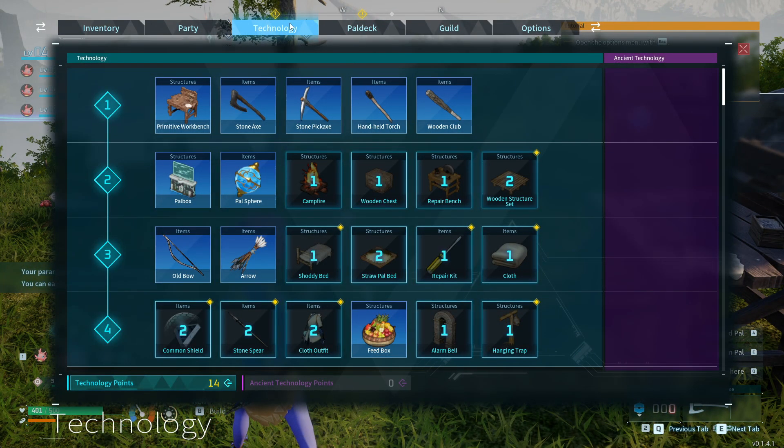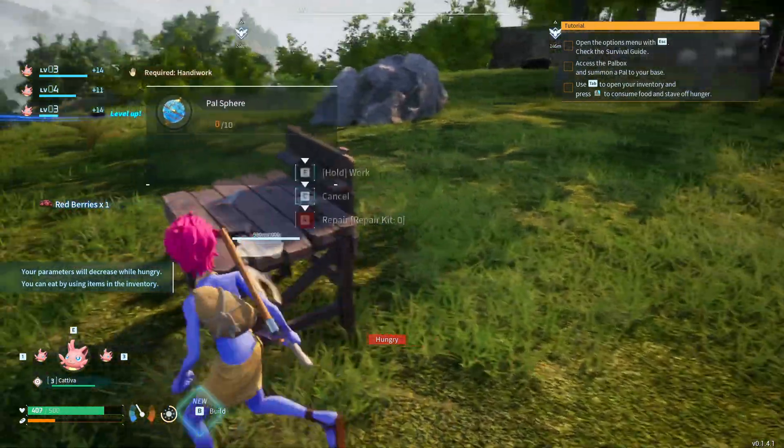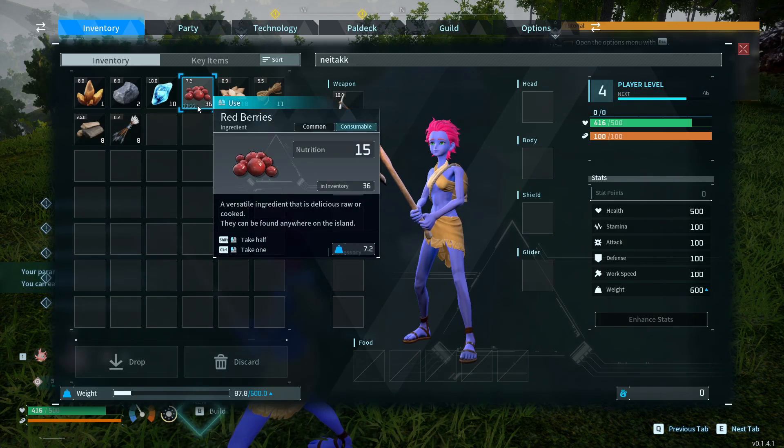So I go to my inventory, right-click a food item like a berry and left-click myself to fill up the hunger meter. You can keep eating berries, just make sure you stop when your hunger meter is full — the orange meter at the bottom left corner.